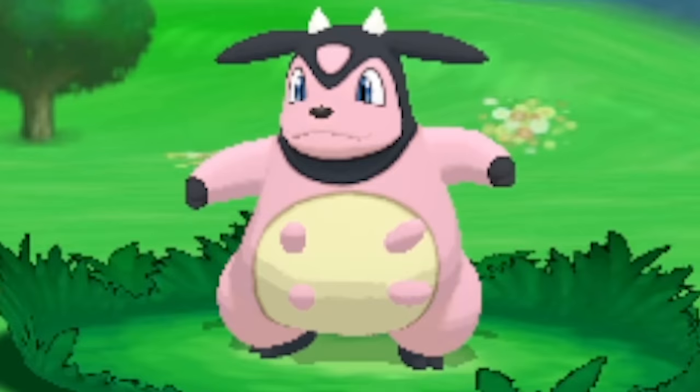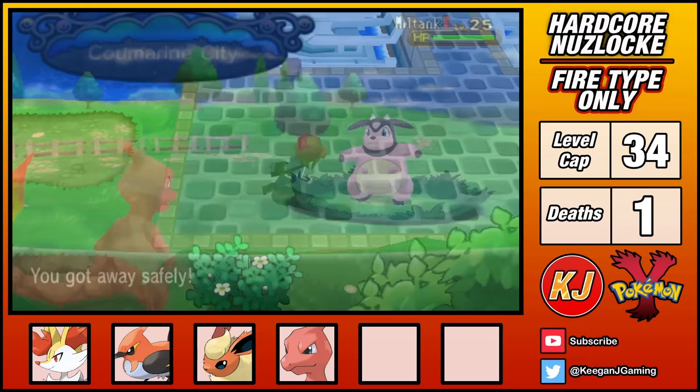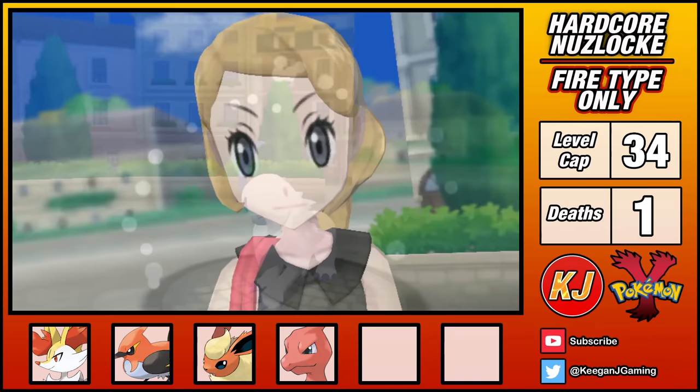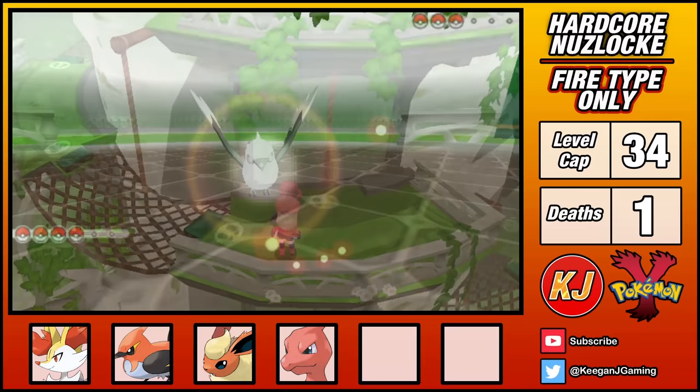This is where the beauty of the game really takes hold. Just look at the physics on those udders — utterly brilliant, 10 out of 10, game of the year. Now in Coumarine City, Serena wants a rematch, but her team is the same as before, and I can buff my Braixen's attack with Howl and then sweep with Return. Unfortunately I couldn't help but overlevel my Braixen in this fight, so I won't be able to use it in the upcoming gym. But I'm not too worried, as the leader uses Grass-types, so the rest of my team should be able to handle it.